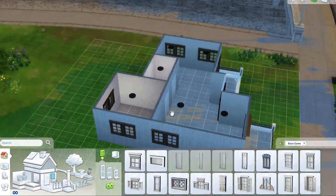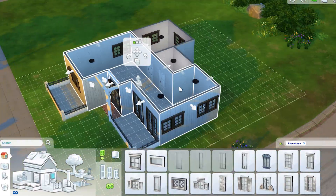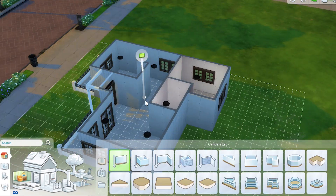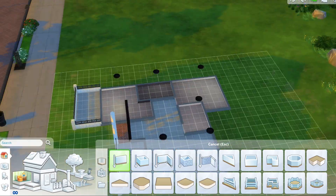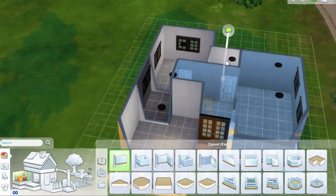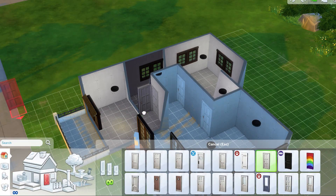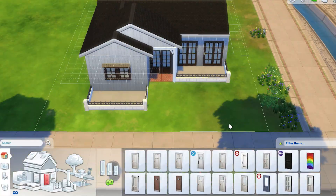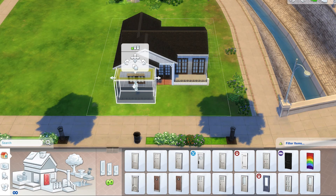It took me like 80 years to figure out the floor plan, so I skipped over most of it. I kept adjusting and pulling the rooms, but it ends up being a two-bedroom, two-full bathroom house with a cute little entryway and then a small kitchen and small living area. This is sort of the floor plan, but I do make some changes later.